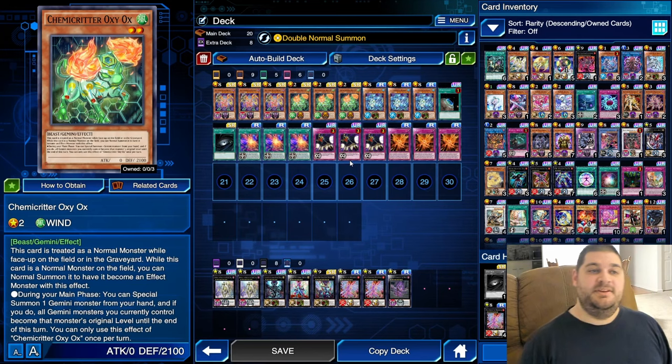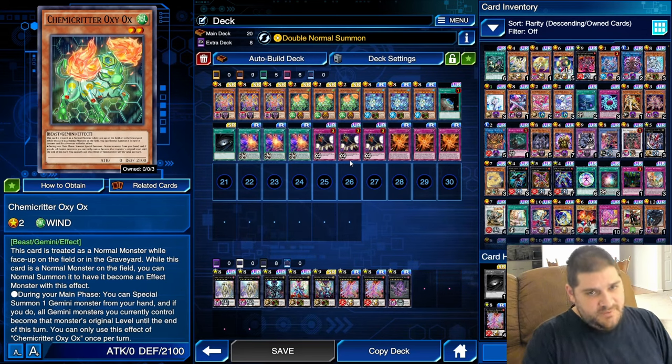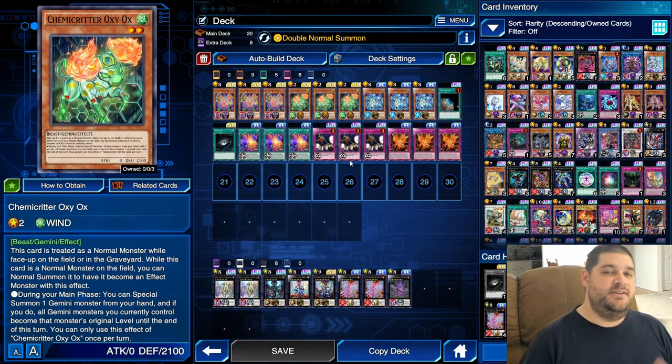For our Normal Summon, we want Chemicritter Oxyox. It's a level 2 Wind Beast with 0 attack points and 2,100 defense points. Its effect lets you Special Summon one Gemini Monster from your hand during your main phase, and all Gemini Monsters you control become that monster's original level until end of turn. So with Oxyox and two level 8s: Normal Summon Oxyox, Normal Summon Oxyox again, Oxyox Special Summons one level 8, it turns itself to level 8, and you Xyz Summon into a Rank 8. That's the goal — Oxyox is the key card.